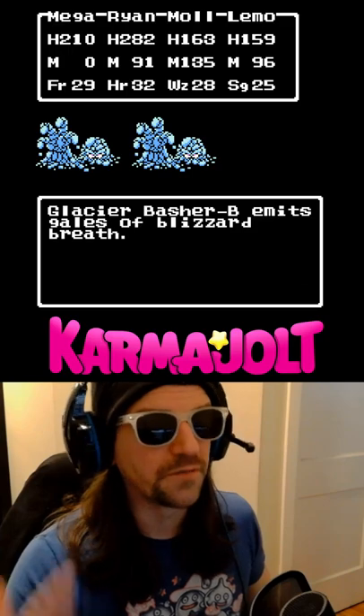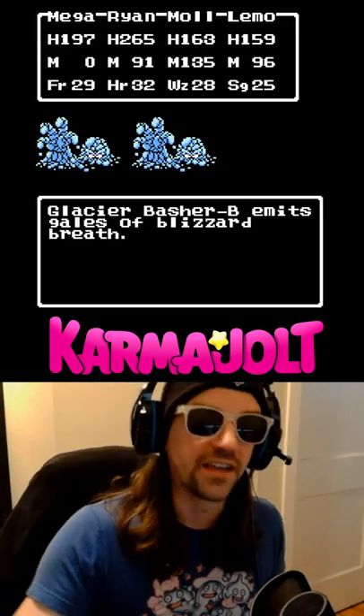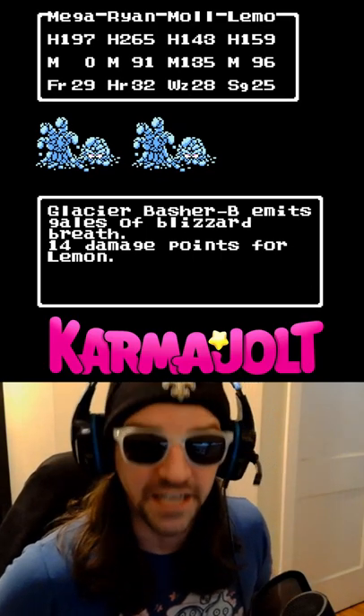In this example, I had all of my characters use the fight command, and we dealt a bunch of damage, but then this crazy ice monster blew its breath at us, and each of our party members took about 13 to 20 HP of damage.